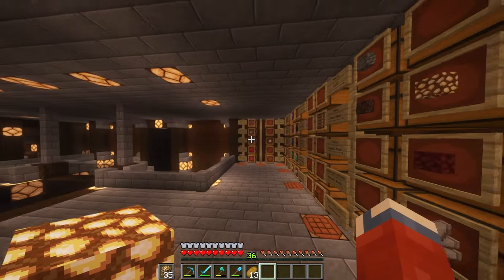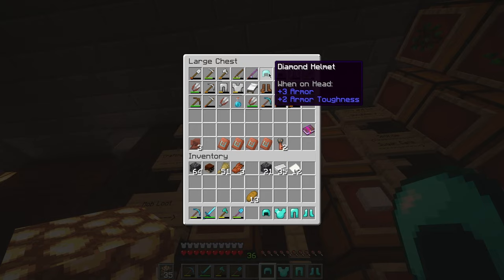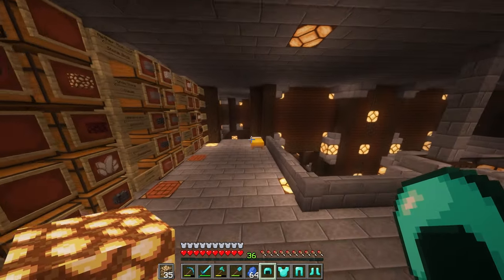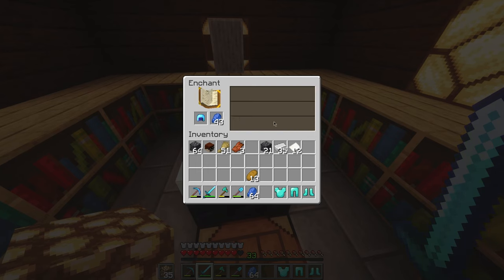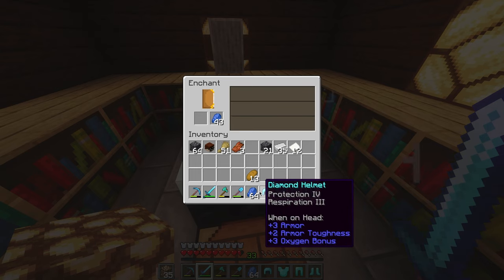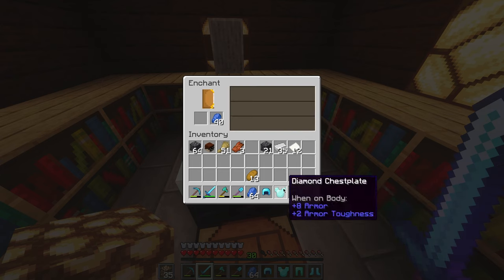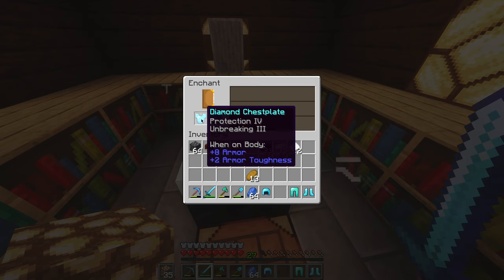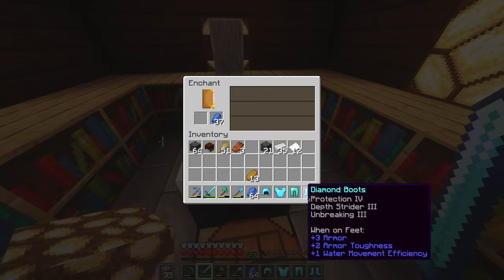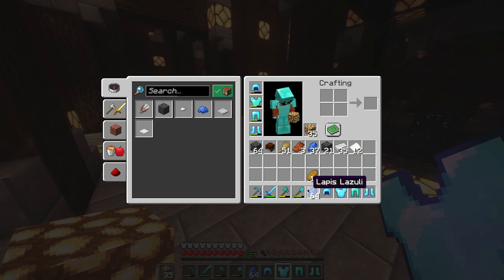I'm pretty sure I have my armor — yeah, this is the armor I'm going to be enchanting with the armor trims. We need some lapis. I'll be adding more bookshelves eventually, but okay — Protection Four! That's good. That is really good — that's two of the things I wanted. That's also really good. I don't want Blast Protection. That is really, really good. Oh my — literally what on earth is that luck? That is literally insane!